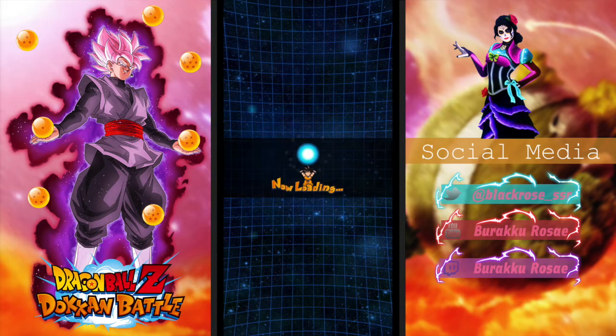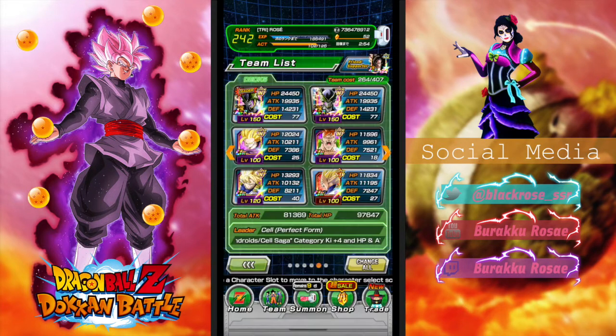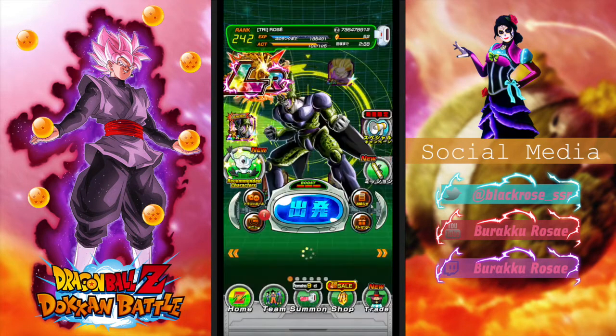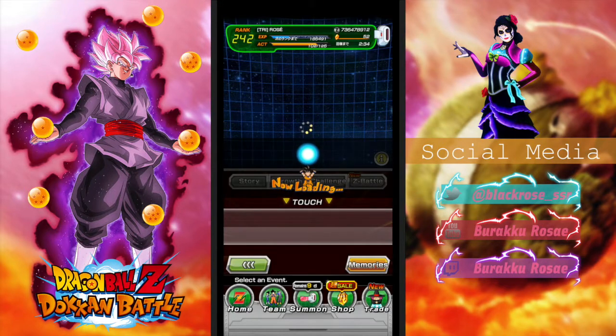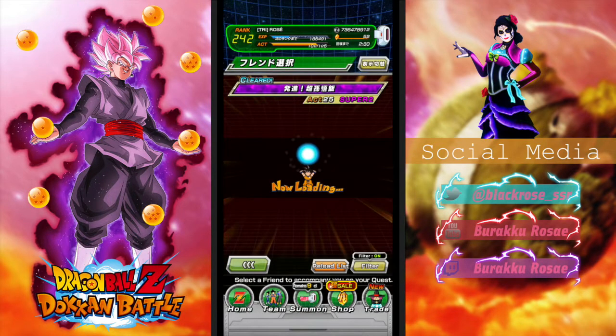Alright, so while this loads I can put that Cell into the team real quick and everything will be fine. So here I am with a new team: one non-transformed Cell, one transformed Cell, Gohan, Android 16, and both Super Saiyan Goku and Vegeta. I tried to make it not the best team possible so that Cell can shine.